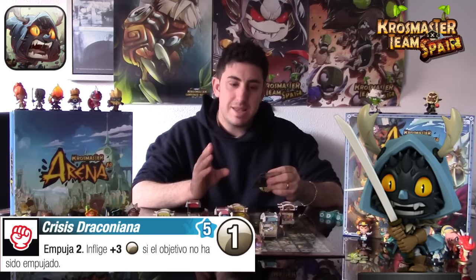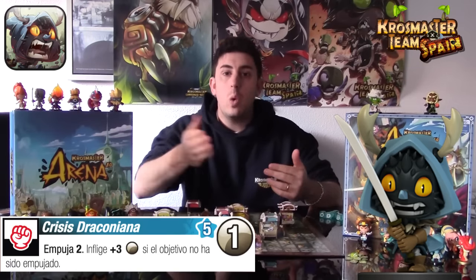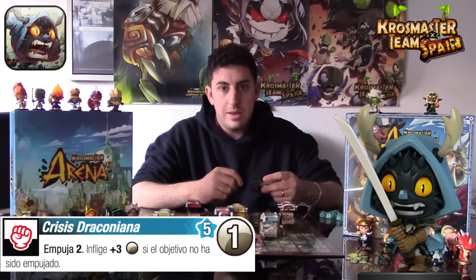El segundo hechizo es la Crisis Draconiana, completamente cuerpo a cuerpo. Cuesta 5 puntos de acción, es azul, solo una vez por turno. Lo importante es que empuja dos casillas pero infringe más 3 daños neutros si el objetivo no ha sido empujado —es decir, si detrás hay un obstáculo como arbusto, árbol o bomba. Eso da un daño base de 1 más 3 neutros: ya son 4 daños de base. Con un crítico podríamos hacer 5 daños, lo cual puede ser la mitad de la vida de muchos crossmasters. Es un rematador perfecto.